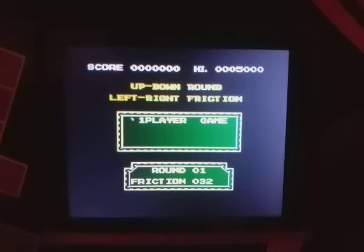Up and down to choose round, left and right, friction. Friction is going here. I don't know what it will want to start, so we'll choose that then.